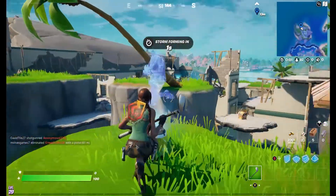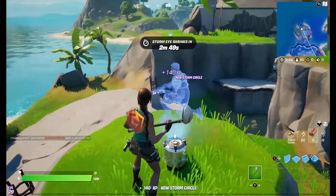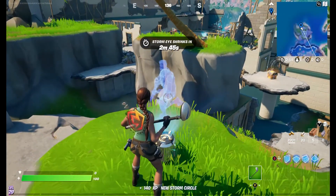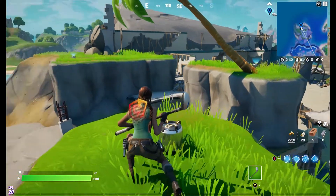A butterfly is going to appear and it's going to lead you over to a hologram. Go ahead and do what the holograms tell you. For the first one it's very easy and simple — you're just going to want to go ahead and crouch.